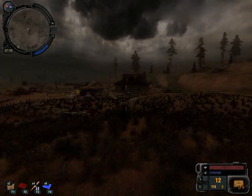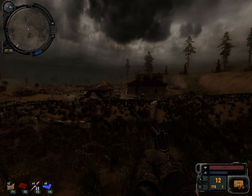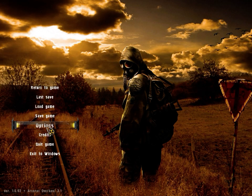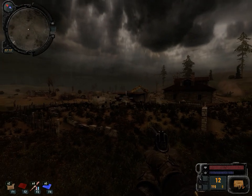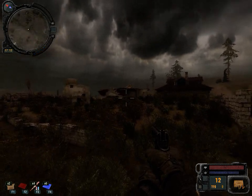Another rule is always survey an area first — that kind of coincides with the patience tip. Also, I would suggest toggling your crouch key in settings. Go to options, go to game, go to crouch stand mode and check it. This is really helpful because it frees up your hand so you can lean and do other things.